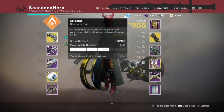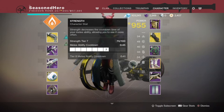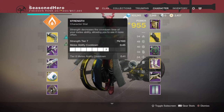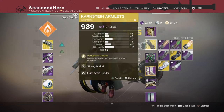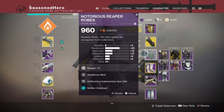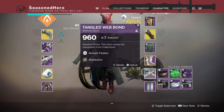For armor, Karnstein Armlets are a must — without them this build doesn't really work, unless you're happy just using Red Death for heals. All other armor pieces are for covering your stats and fitting appropriate mods. The mods I'm using are: Head — Strength and Hand Cannon Targeting; Arms — Strength and Light Arms Loader; Chest — Resilience, Unflinching SMG, and Molten Overload; Legs — Strength, SMG Dexterity, and Special Ammo Scavenger; Bond — Bulwark Finisher and Distribution.